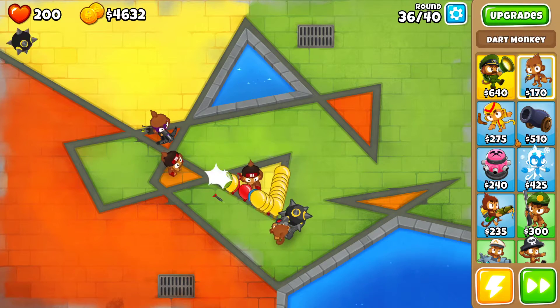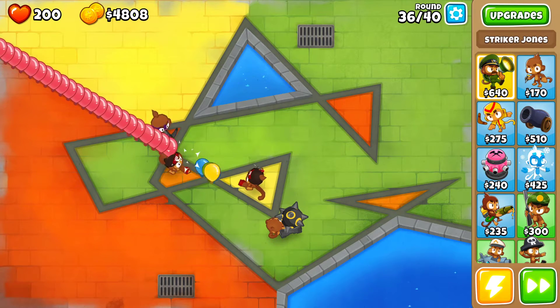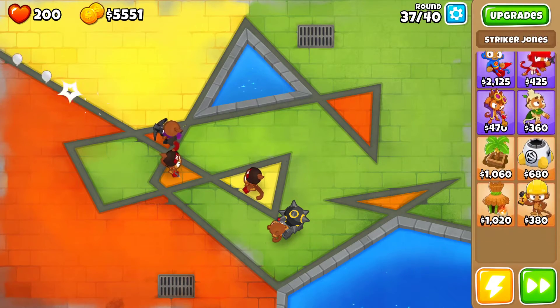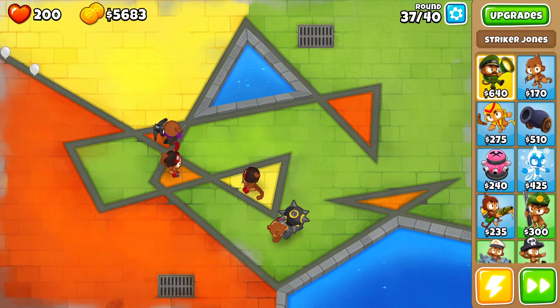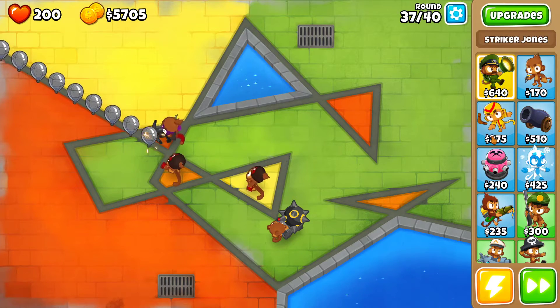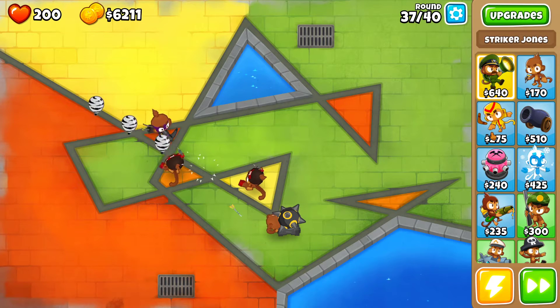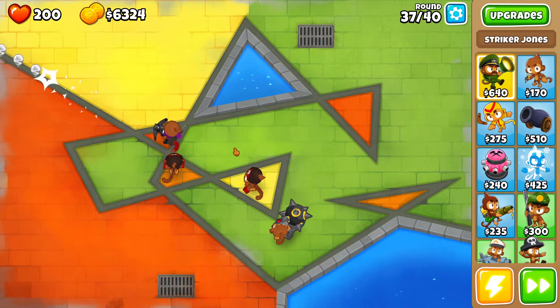If I've got camo detection but no lead I can use Striker Jones, and if I've got lead but no camo I think I can use Quincy because I think he gets some camo detection, so I should be good. I haven't looked a lot into the heroes so I'm not 100% sure.